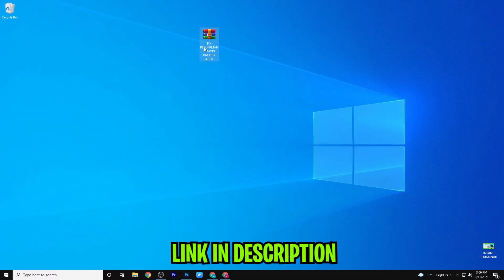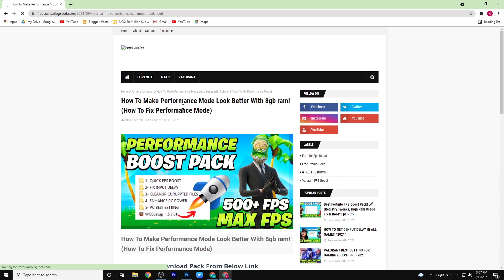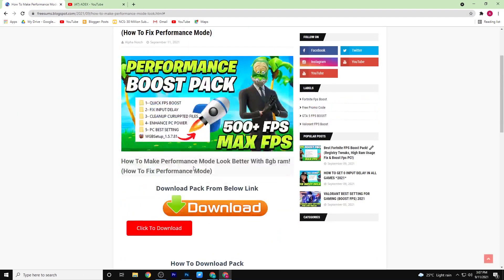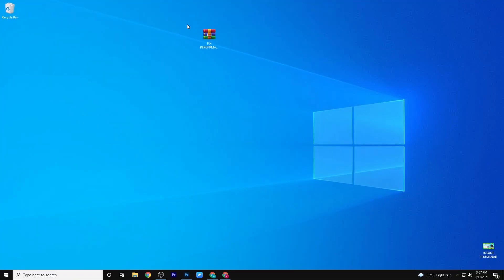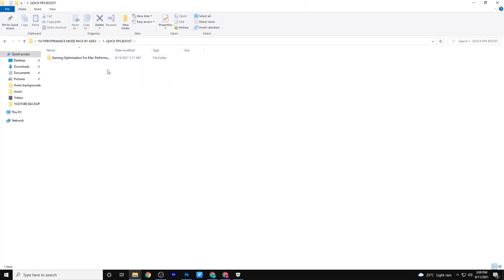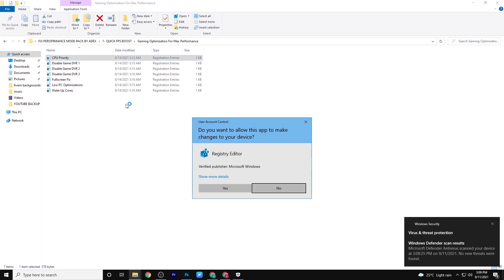Download this pack from the description. Now open this post, scroll down, and click on subscribe to unlock it. Now download this pack from here. Simply extract this pack using WinRAR. Now follow the steps carefully. The first step is registry optimization files — simply open all the registry files. This will boost your FPS on low end PC and make your game run smooth and fast.